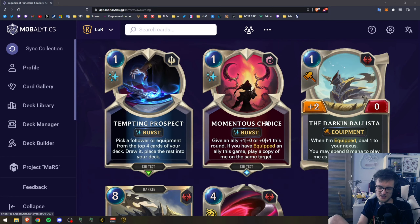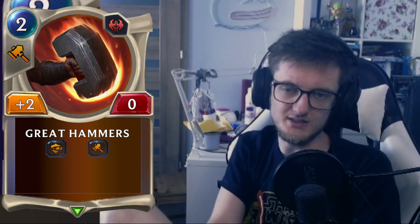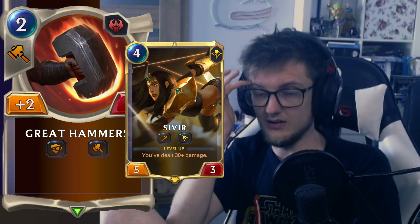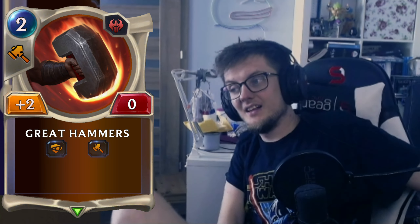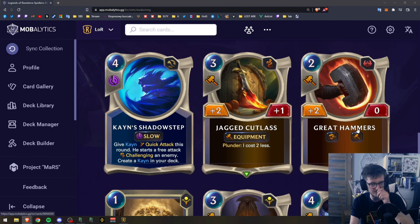If you play great hammers Lisnen, this is kind of good. I feel like great hammers is a broken card — it's probably the strongest card they have shown us. Like I don't know, it seems really broken; you can put it on so many things. Imagine you just slam Sivir on four and put great hammers on it — what can you do about it? It's so hard to deal with. In the future it will probably get nerfed to plus one plus one or something. I call a nerf on this card.